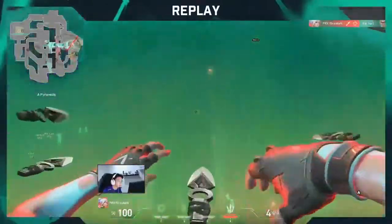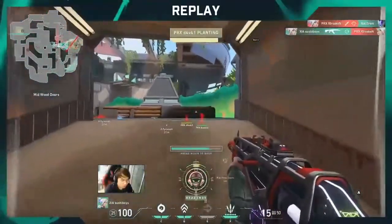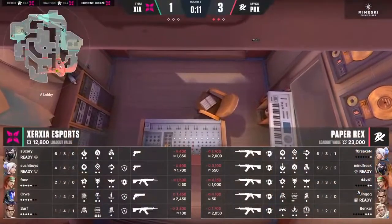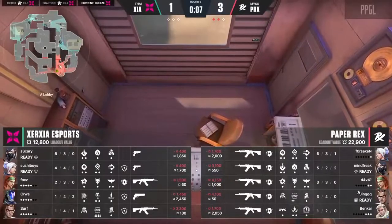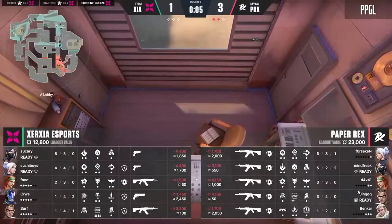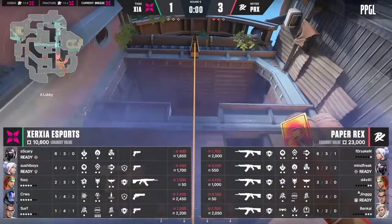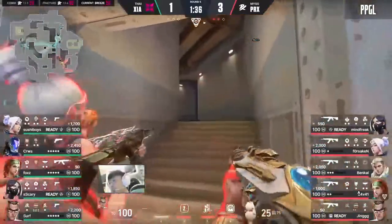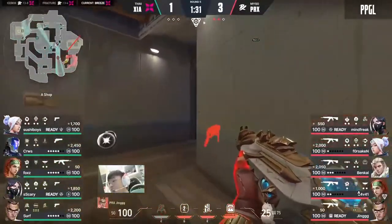Paper Rex showing how far ahead they are in this series — a complete and utter change from APAC VCT Stage One where we did get to see all five maps. There is still an opportunity for at least a fourth, but it's not looking likely given the strong start. Surf is toying with a full purchase, looking towards the Tour de Force shortly, and it's only going to be Foxy with the full investment here. Sushi Boys does have the Blade Storm up — a couple of ultimate orbs away from a really strong set of ultimates.